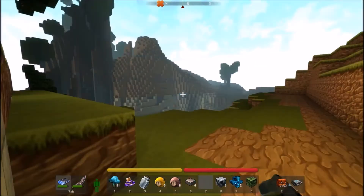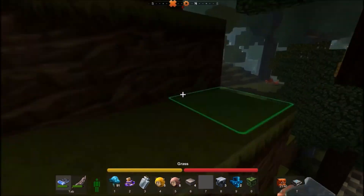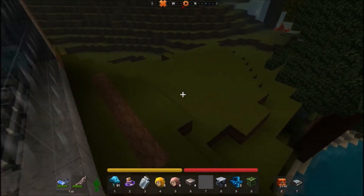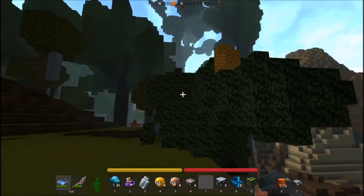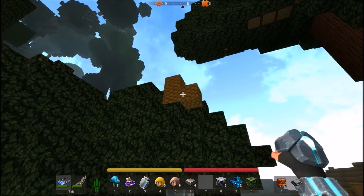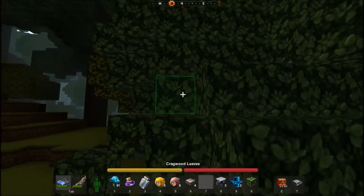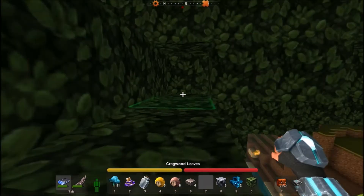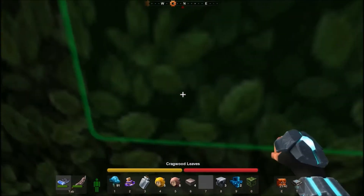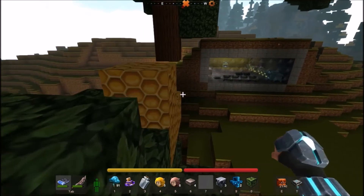You use melted wax in a few recipes, so it's always worth keeping in stock. Once you find the tree, if you look on top, the yellow item when you get close to it looks like honeycomb — looks really nice texture. I do love this game. Some of the trees are huge, so there we go.